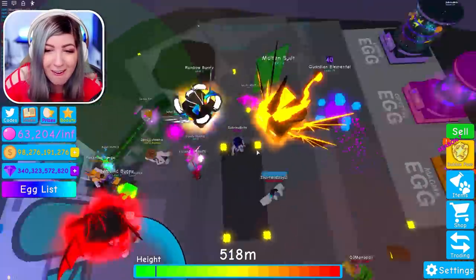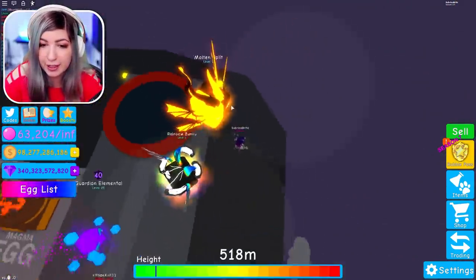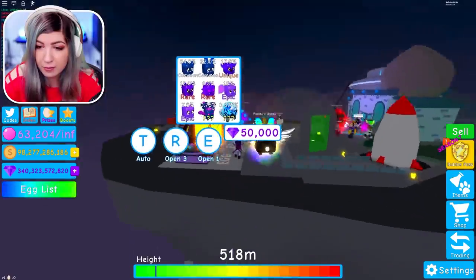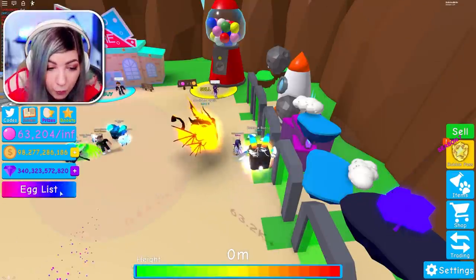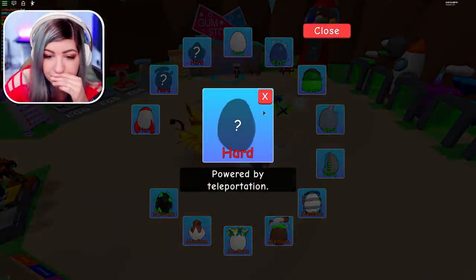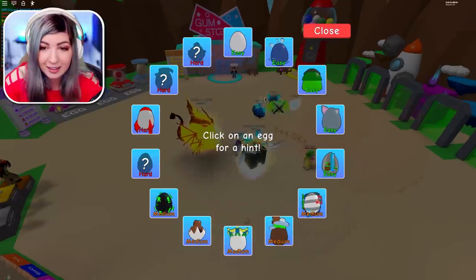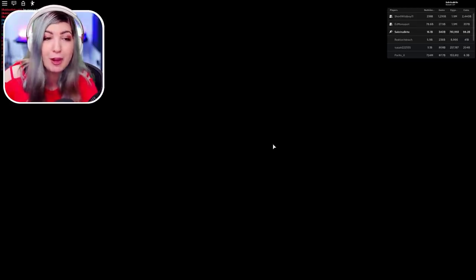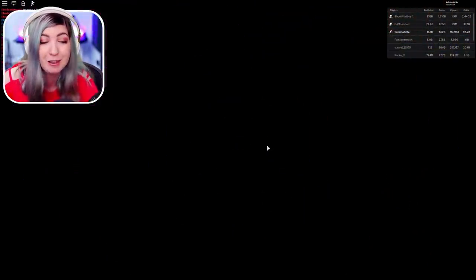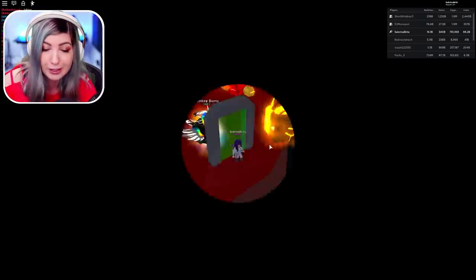So now we only have three eggs left — 'anything is possible with a little help from two friends,' and 'powered by teleportation.' I have that one already somehow. So I've been spending the last 10 minutes trying to go through every portal in the game, because I think that might be how we get the one that says 'powered by teleportation.' I'm trying to go through every single portal and it's honestly taking forever. I've done four worlds and have a couple more to go.